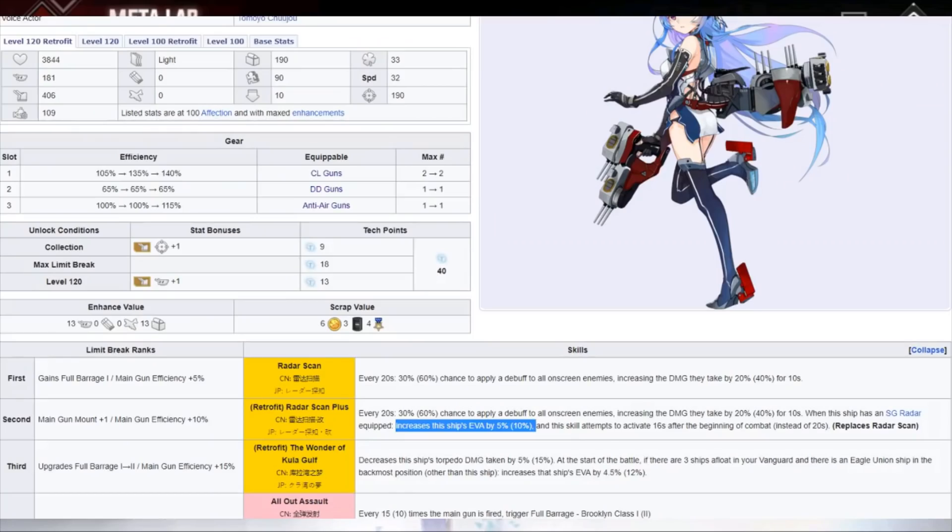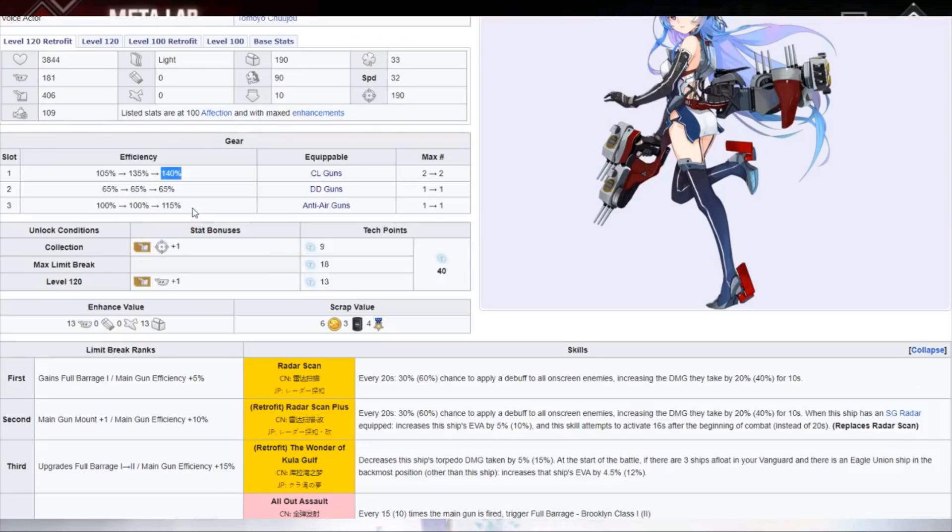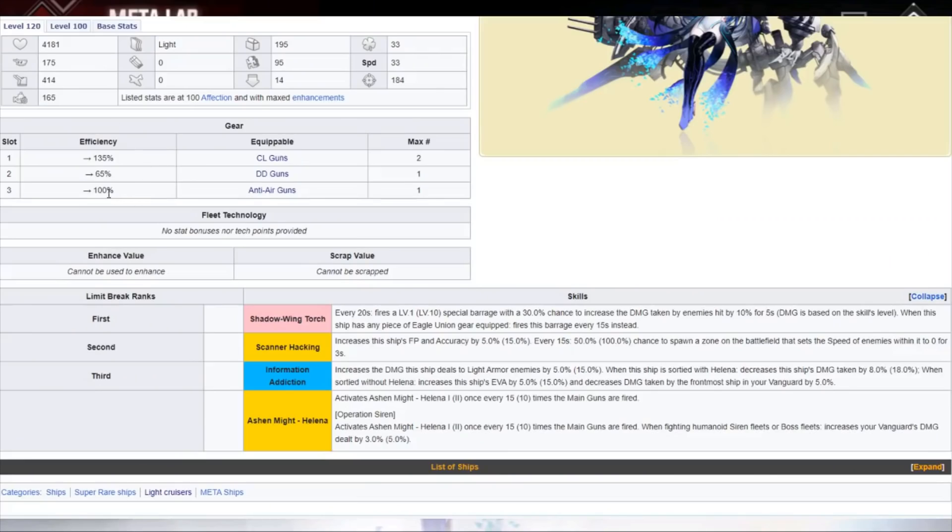For accuracy, she's lower than regular Helena, but she has a lot more ASW, which is very cool. Now, just because her other stats are really good doesn't mean the gun stuff is good. Firepower is lower compared to regular Helena, and the efficiency is also lower even though this one is supposed to be built around doing damage. DD efficiency is about the same, and anti-air efficiency is lower by 15 percent even though she has more anti-air, which I thought was weird.